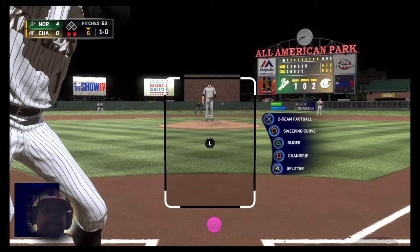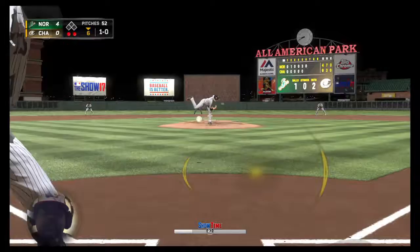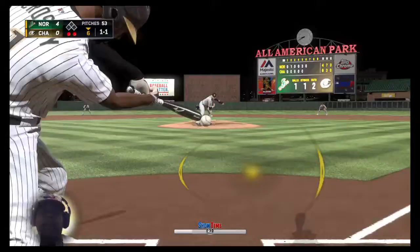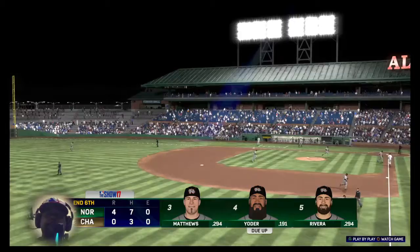He's more of a pitch-to-contact kind of guy, and obviously it's working so far. The way he pitches really keeps the pitch count down. Swung on and missed — one and one. Yoder is there and he puts it away to retire the side. They breeze through this half of the inning. Seventh inning coming up — the tides out in front four to nothing.